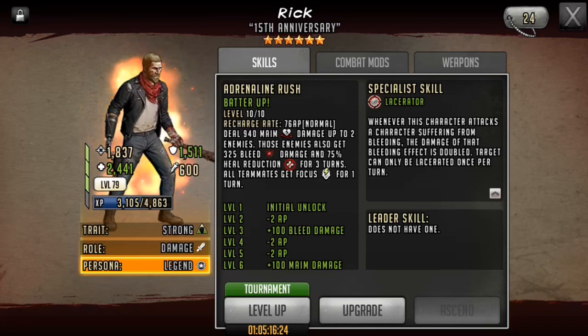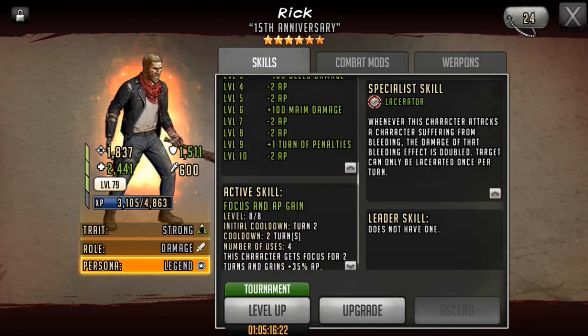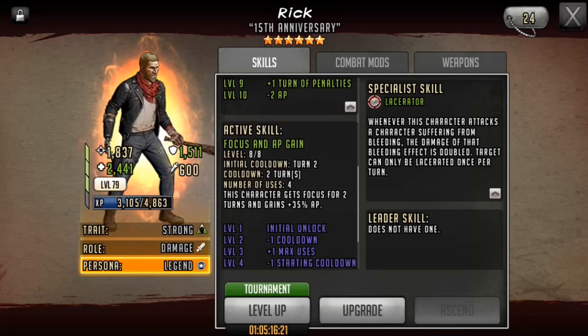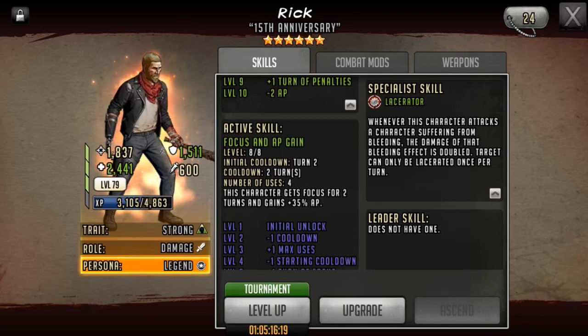The lacerator toon that I really want is actually Martinez, because he is a nice mix of control as well as having that bleeding capability and lacerate. Rick's active skill is a focus and AP gain — he ends up getting focus for two turns and gains plus 35% AP. It's a turn 2 active skill, which can be useful because you can bypass human shields, ignore taunt and confuse, so it makes him a more usable character.